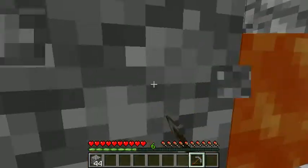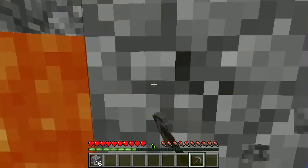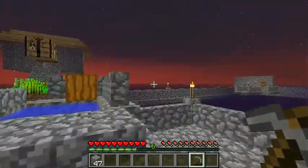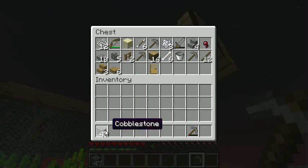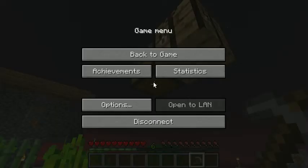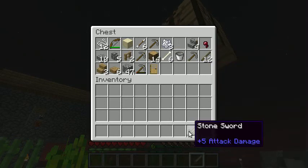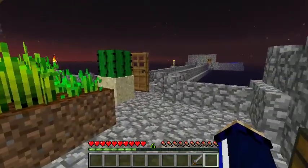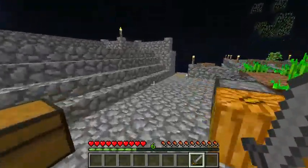We should just need a couple of those like that, and we should be good to go. So here's one more. 47 cobblestone going in the chest, stone pickaxe going in the chest, taking out the sword, and I'll stay away a little bit longer just so some stuff spawns.